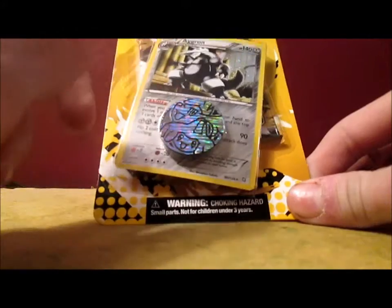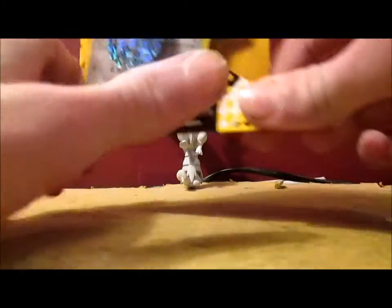This promo pack comes with a Shaman Jirachi coin, an Eggron promo card, and a Legendary Treasure set pack.